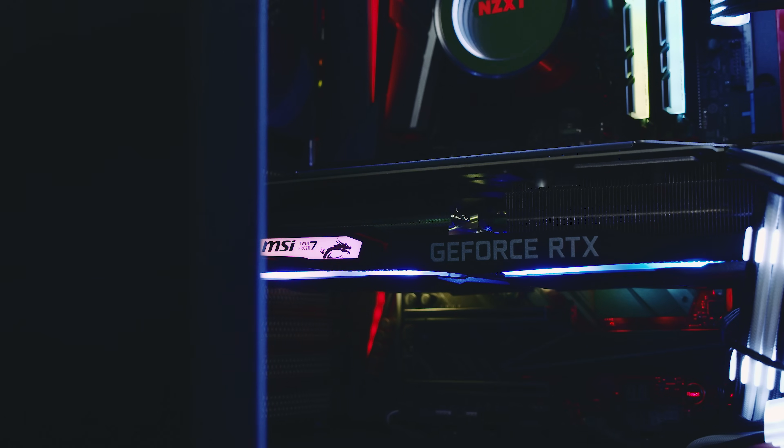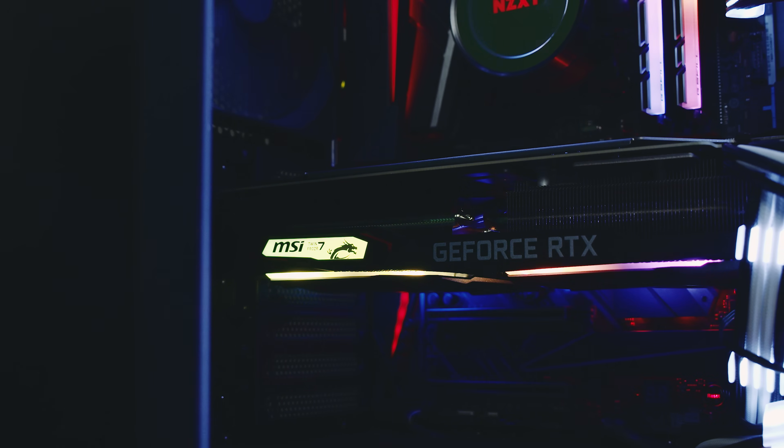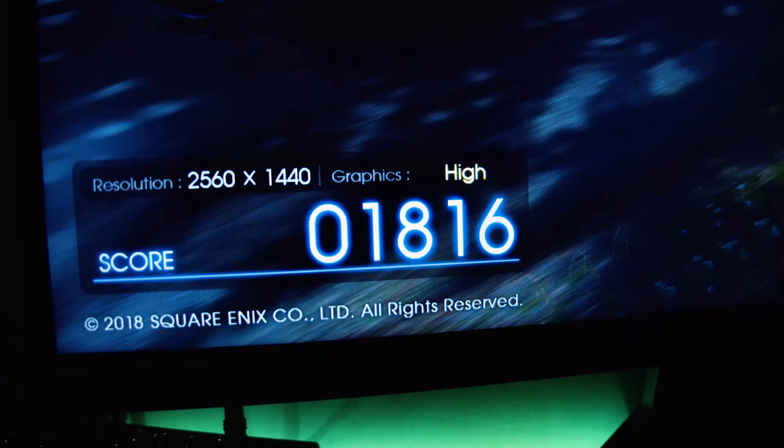Let's talk about how we're testing these GPUs. We're using our GPU test system running the ASRock Z390 Phantom Gaming 9 with the i7-8700K and 16 gigs of G.Skill Trident Z clocked at 3200 MHz. This is a very similar test system to the one we usually use — the only difference is we changed the motherboard, so we retested some other GPUs to go with these tests as well.